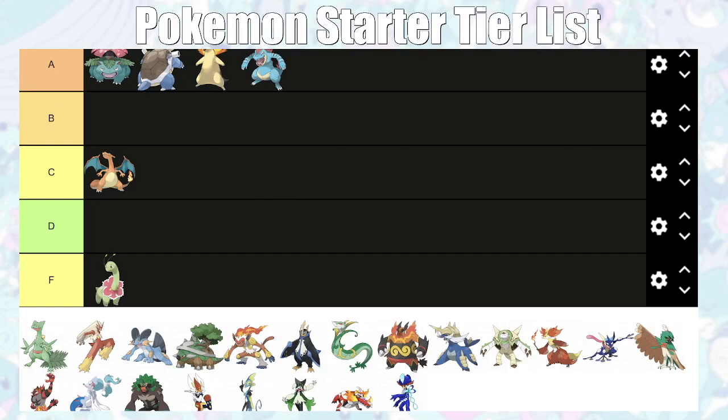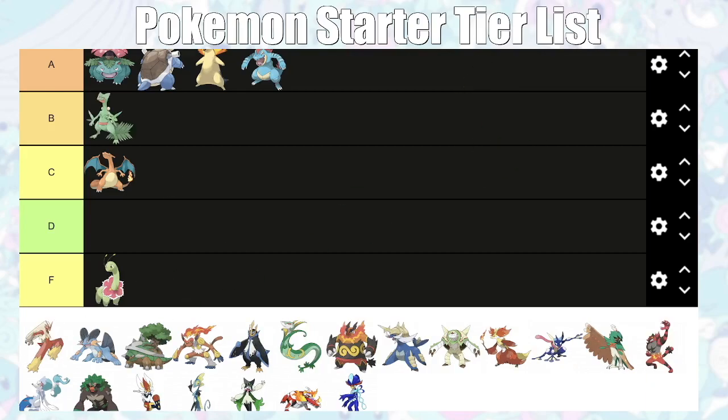For Hoenn, all three starters are pretty equally viable. Sceptile is B tier — it's good against Roxanne, okay into Brawly, resists Watson, horrible against Flannery, okay into Norman, horrible into Winona, good into Tate and Liza in Ruby and Sapphire. In Emerald it's only good against about three of their Pokémon. It's okay against Juan, but watch out for his Ice-type moves. Not great in the Elite Four with Drake, Glacia, and Steven, but it does get Leaf Blade.